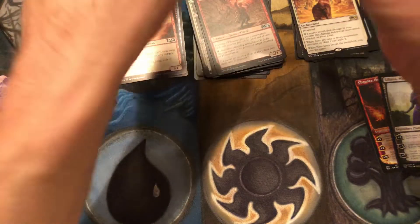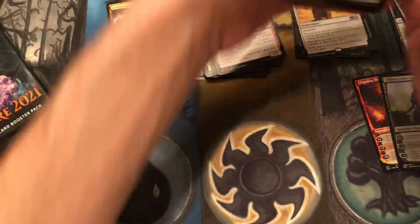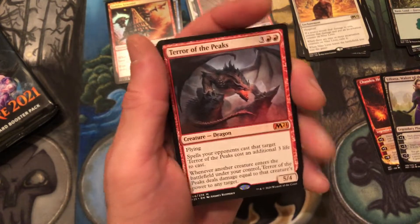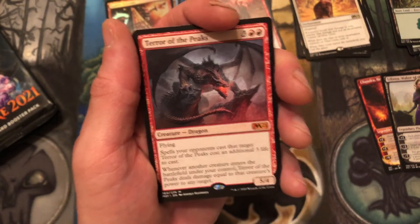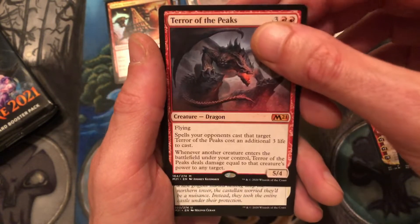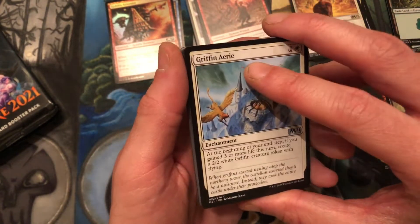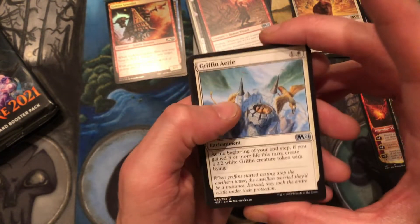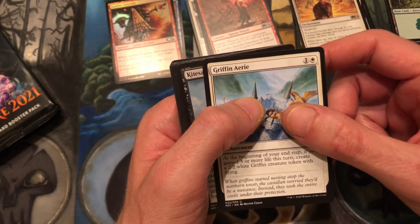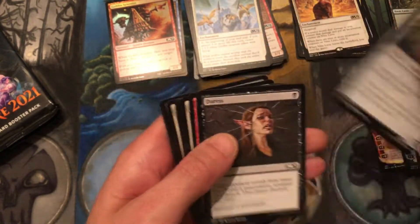The discovery of that pull tab makes this a lot easier. We have a sapling token, forest, and — another mythic! Three mythics in and we're not even a third of the way through the box yet. Terror of the Peaks — this guy does work. One of my opponents in the pre-release had him; thankfully I had that counter spell — the Sublime Epiphany, the one with the chick taking her face off — and I countered it and that basically won me the game.